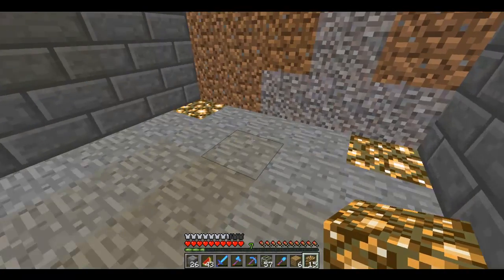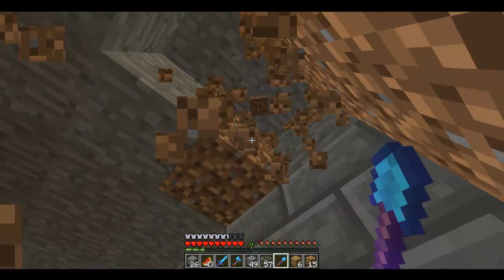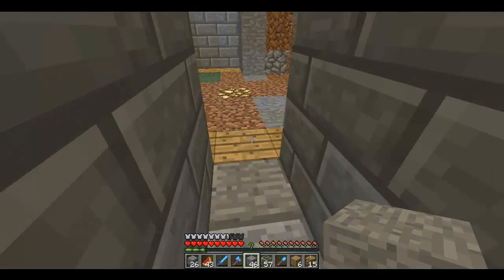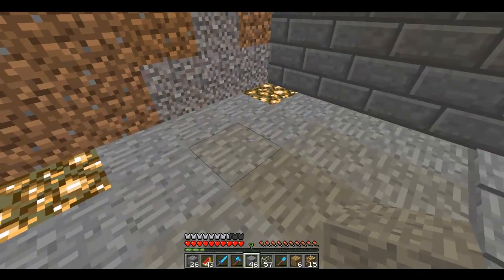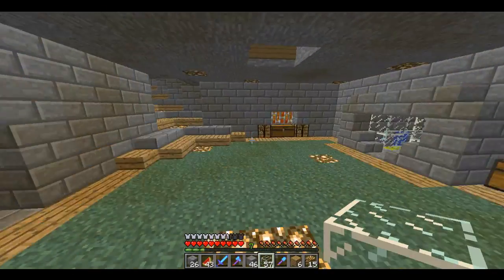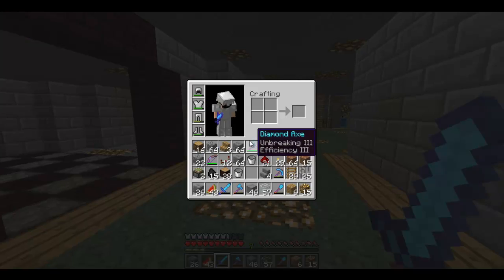As soon as you enter you might hear a bunch of pressure plates — they don't do anything right now. This is going to be my mushroom farm. I always have a stack of regular stone to place the ceiling with so it looks nice. I might replace it with stone bricks. My plan is: you step on any of these pressure plates, water brushes down from up here, and you collect all the mushrooms.